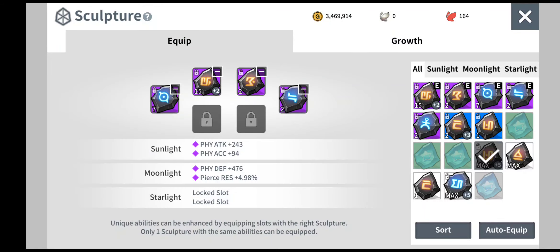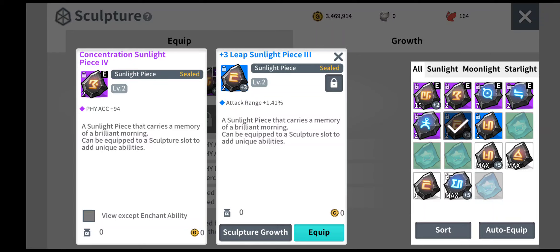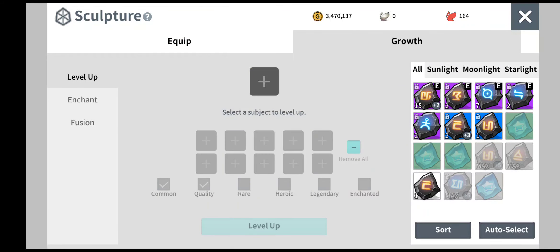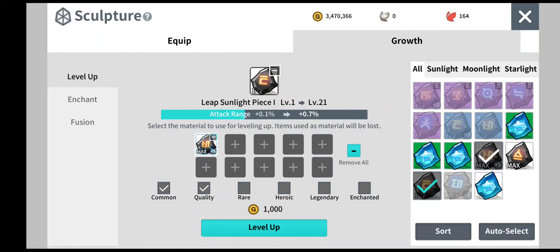To level up a white piece quickly, you use sacrifications — either a red or green quality sculpture piece, or a rare sculpture piece — to level up the white one fast. Here I'm using a common sculpture piece that has not been enhanced or fused. If I put in a maxed piece, you can see the level going straight from 1st level to 21st level.